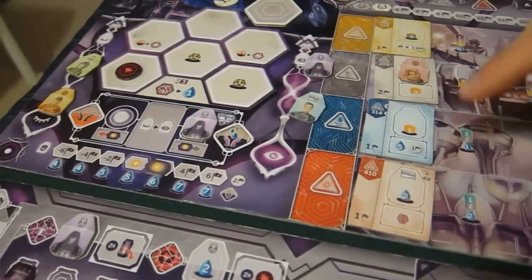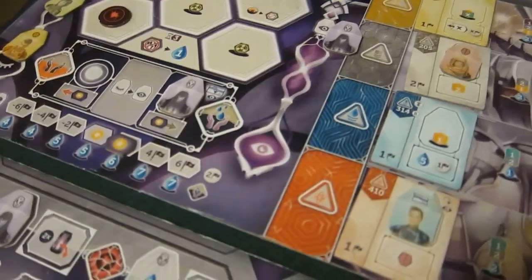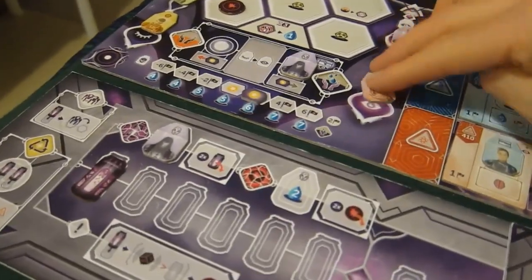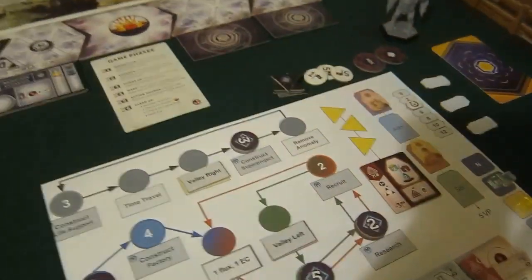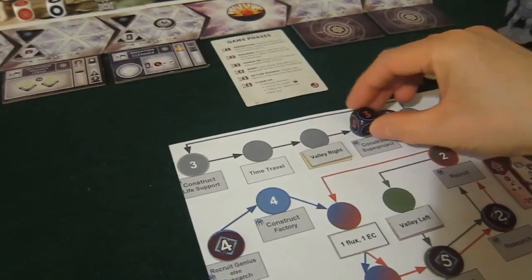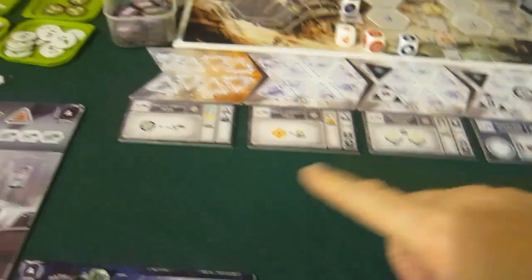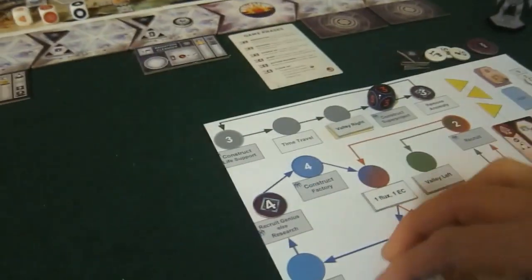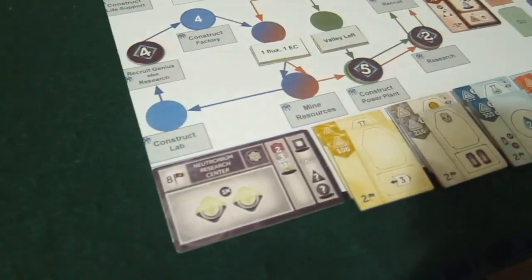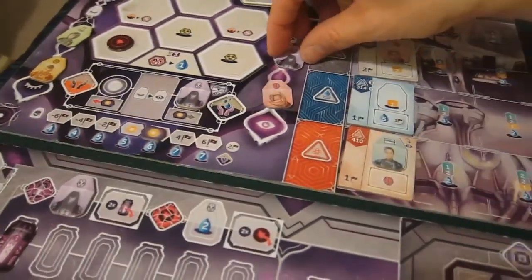I think I'll use my guy for that — pay two water and get a genius. I assume he comes in awake. He's going to construct a super project — he takes the one worth most points, the eight VP one. Pops it into his super project slot. Eight points, just like that. Not going well for me here. So what have I got left? I have no flux.